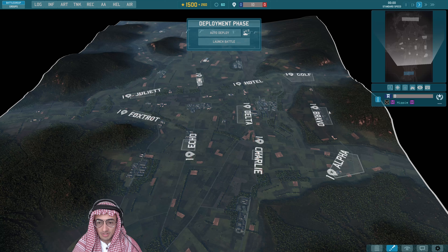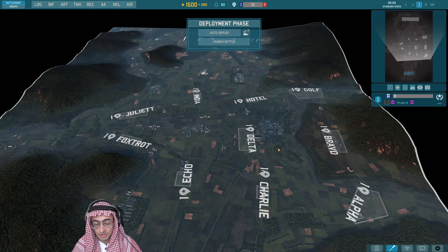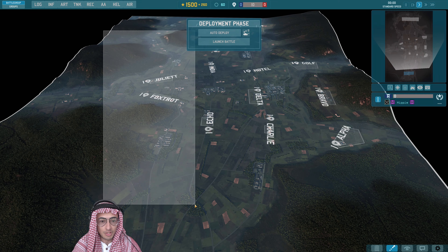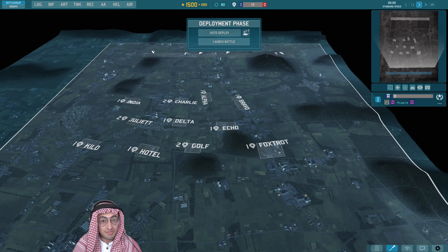With these zones spread more towards the right side of the map, we're going to see a lot more horizontal play and less of the vertical back-and-forth that we usually see on Vertigo. For the semifinals, we'll be playing on my personal favorite out of these maps.